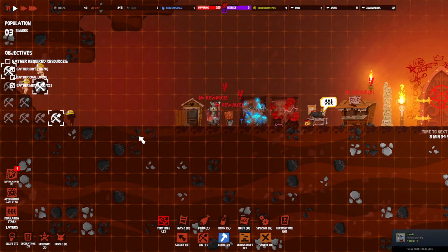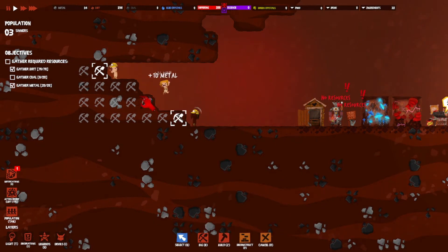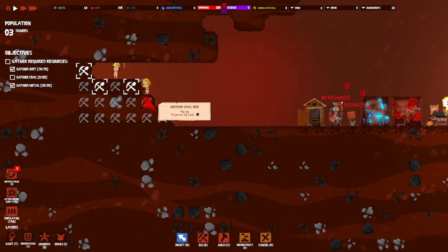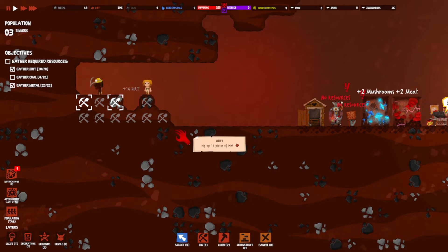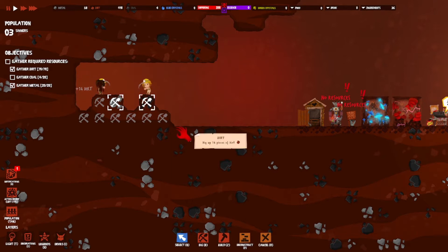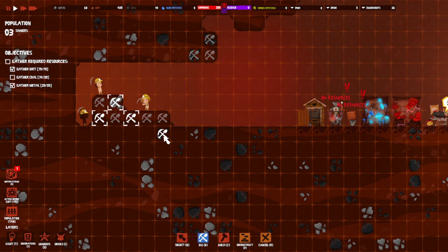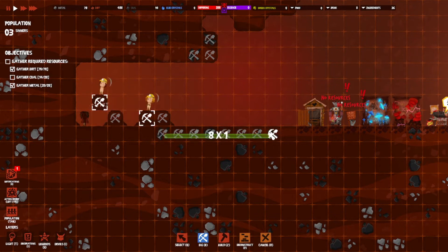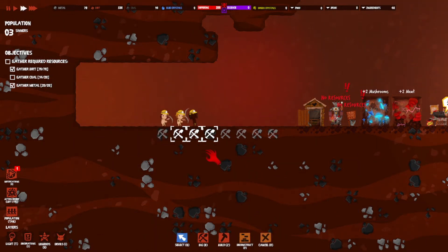We're still collecting resources — we need more coal. There's a coal deposit right there, it's only 14 though and we need 20. That other one will be fine once they get it too. We might still be short but we could just take it down a level since this is going to be the role we play on. Let's cancel and hit right mouse to clear that.